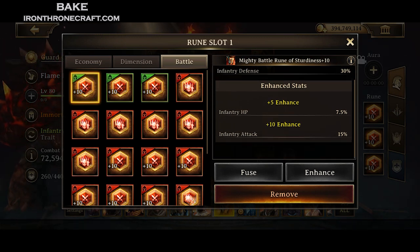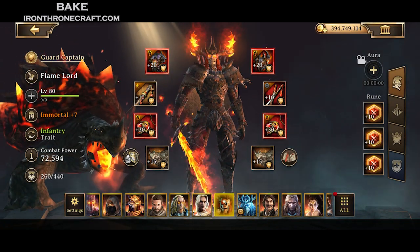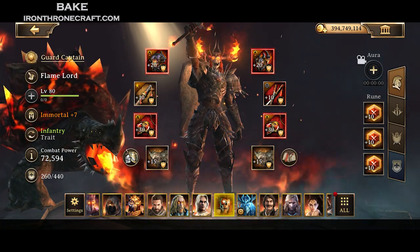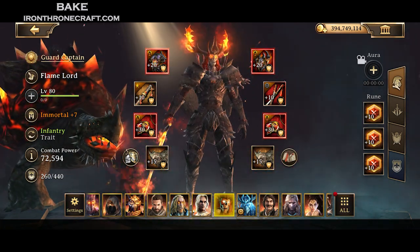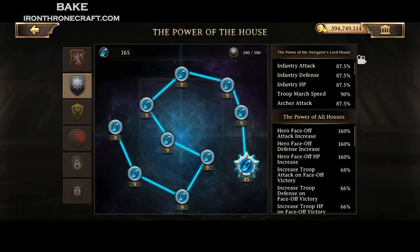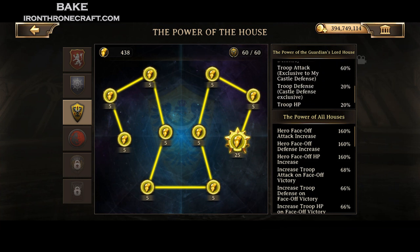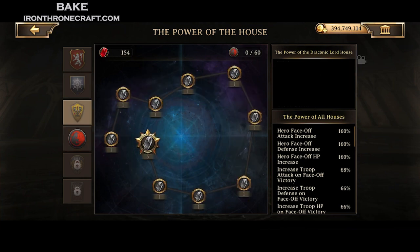For runes, I'm going to be a little different. I'm running defense runes — Mighty Runes enhanced all the way with Infantry Defense on them. If you have fewer troops, you're going to want to run troop HP instead. The difference between knowing if you want defense or HP is basically right around the two to three billion troop mark. If your meat shield is over three billion, you should start looking into going for defense more instead of HP. That's the cutoff I'd put.